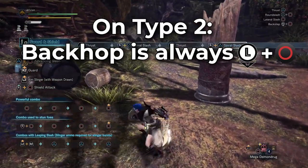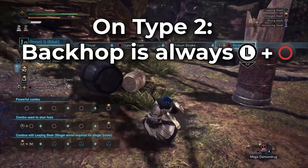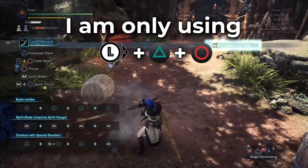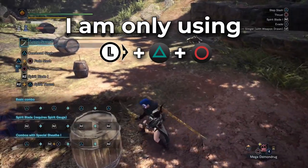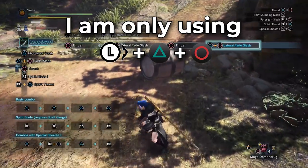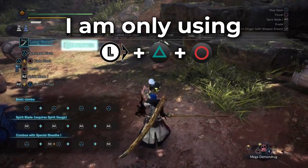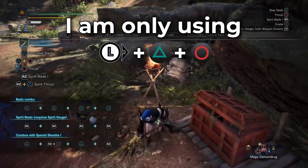With Type 2, pressing down will always trigger the back hop. Once you get used to it this is great for weapons with back-and-circle style inputs. However it gets weird with multi-directional inputs — for example, with the fade slash on longsword you can go left, right, or back. With Type 1 you just press the direction you want, then triangle and circle. With Type 2, pressing right plus triangle and circle will always move to your character's right regardless of facing direction, which feels counterintuitive. I stick with Type 1, but Type 2 is especially useful for sword and shield mains.